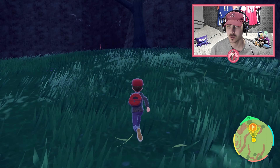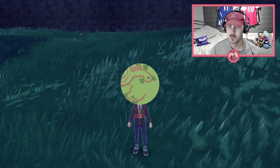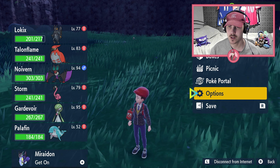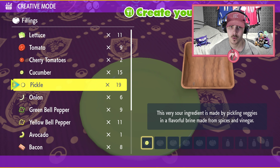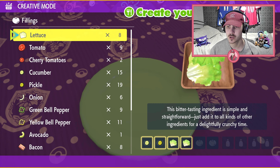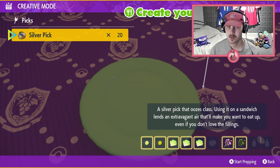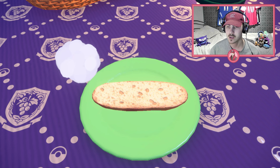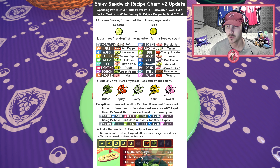Once you get to this location you want to save your game to save your ingredients, just in case you do not get the shiny first time around. Once you've done that, we need to make the sandwich for grass power. We're going to use the same as always: one pickle, one cucumber, then you need three portions of lettuce and two herb mysticas.